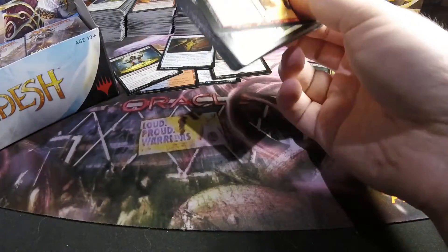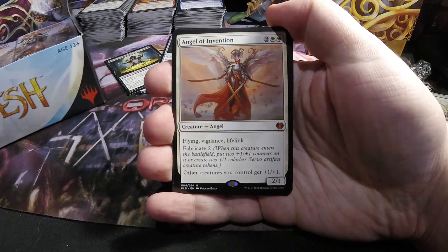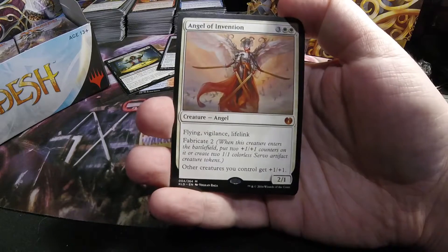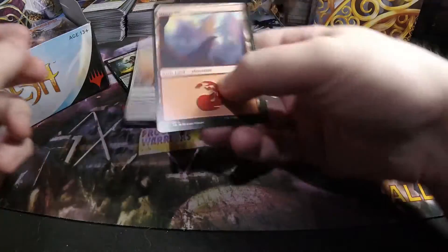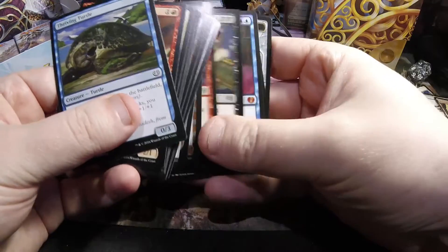And we have our first mythic — it's Angel of Invention. This one actually might be considerable once it starts rotating, especially because it's Fabricate, and it's also pumping your creatures as well. It also has flying, vigilance, lifelink for three and two white — a two-one Angel. Pretty sweet. Not a money mythic, but hopefully a powerful card — probably underrated at this point.